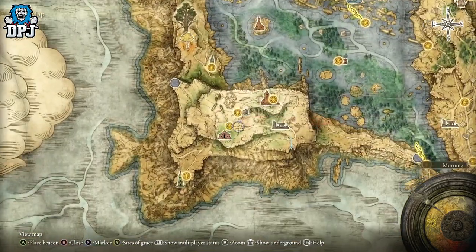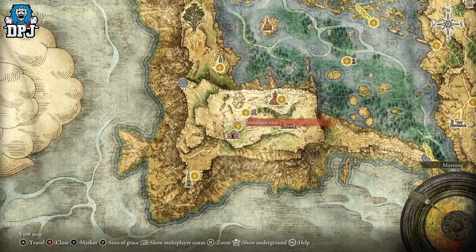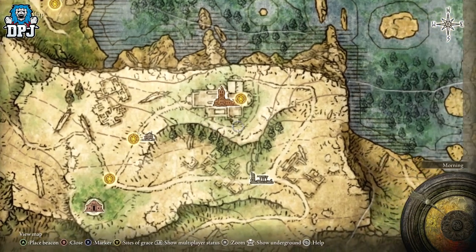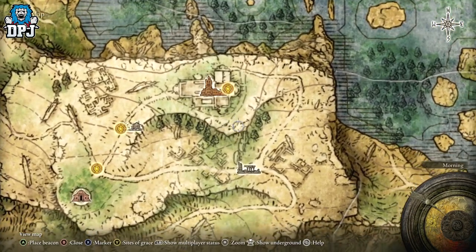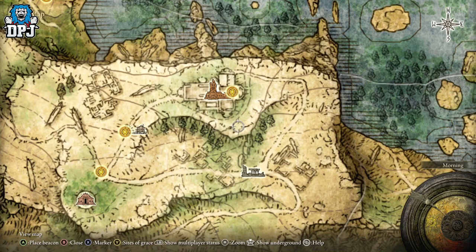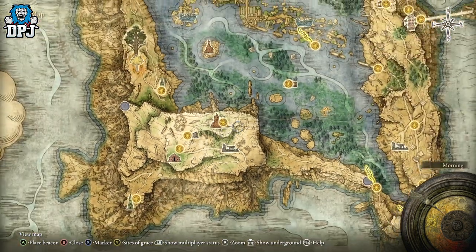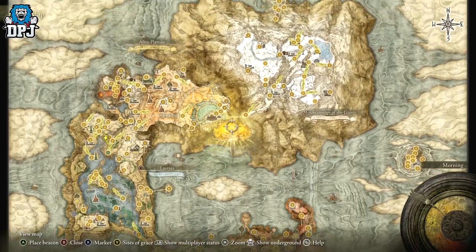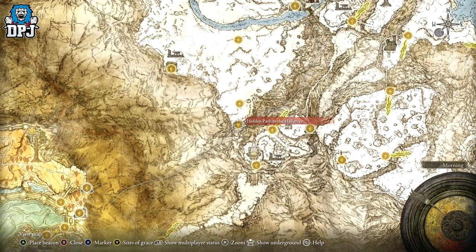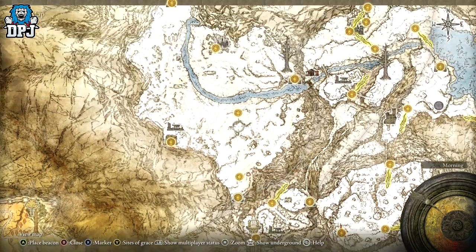You need to get the other half from an NPC located around this area. Spawn in here, run to the top of the hill — he's hiding in a basket. Punch the basket; don't use a heavy weapon or you'll kill him. Exhaust his dialogue and he'll give you the other half of the Haligtree Medallion. Then come back to the Grand Lift of Rold, press right or left on your d-pad to activate the secret area, and go from there.